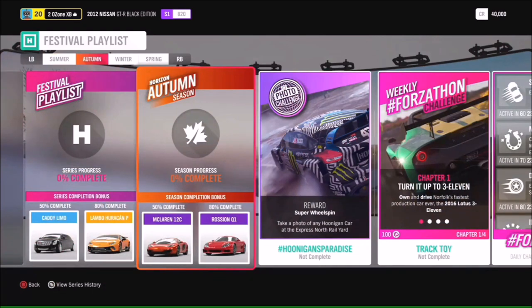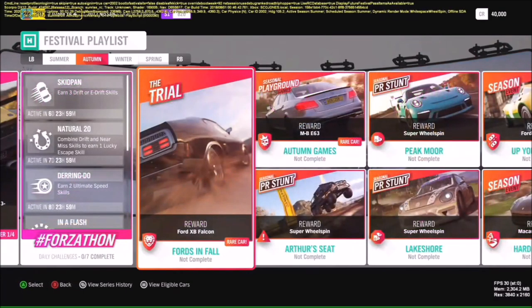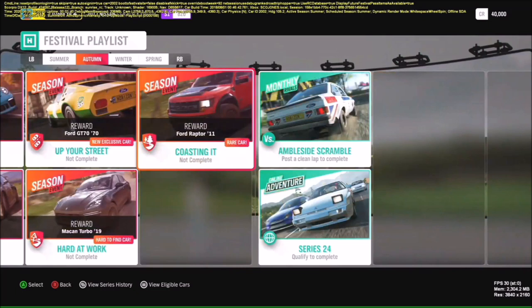Moving into Autumn — at 50% you'll get the McLaren 12C and at 80% the Rossion Q1. The photo challenge is '#HooniganParadise': take a photo of any Hoonigan car at the Express North Rail Yard. Get your teeth stuck into that one.